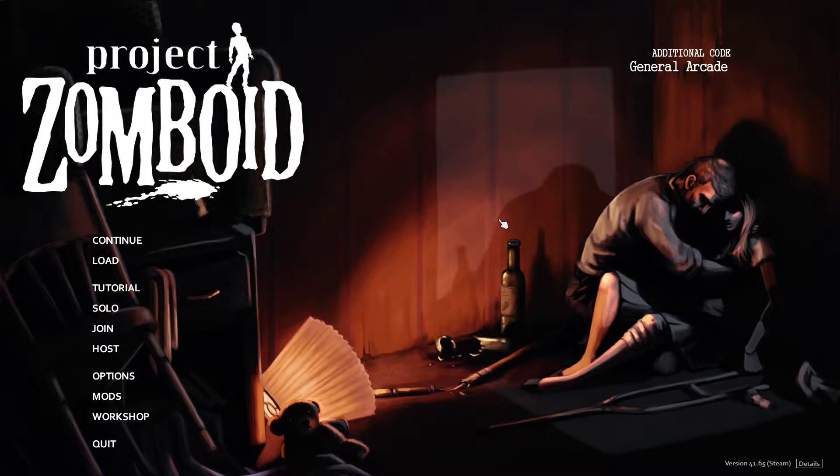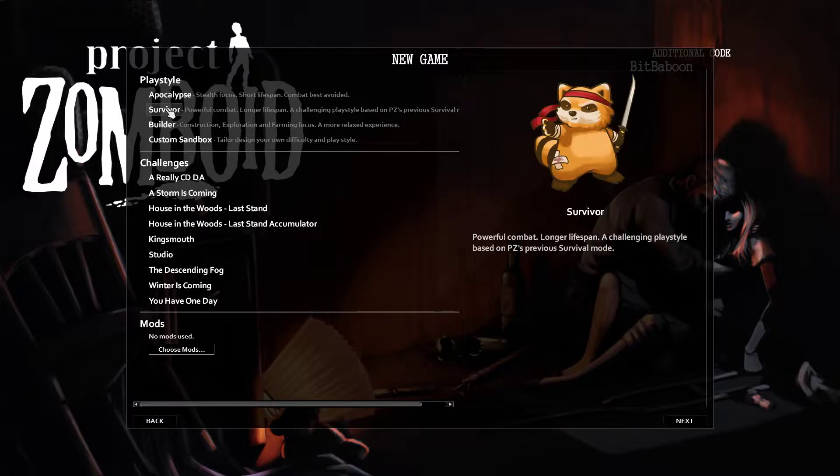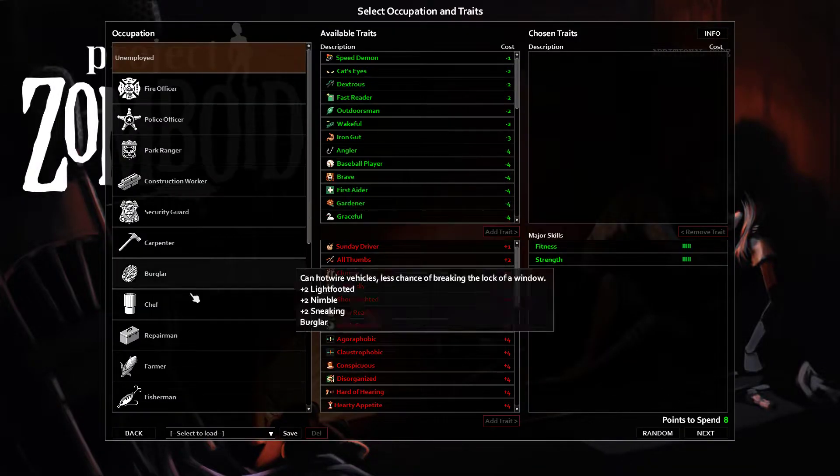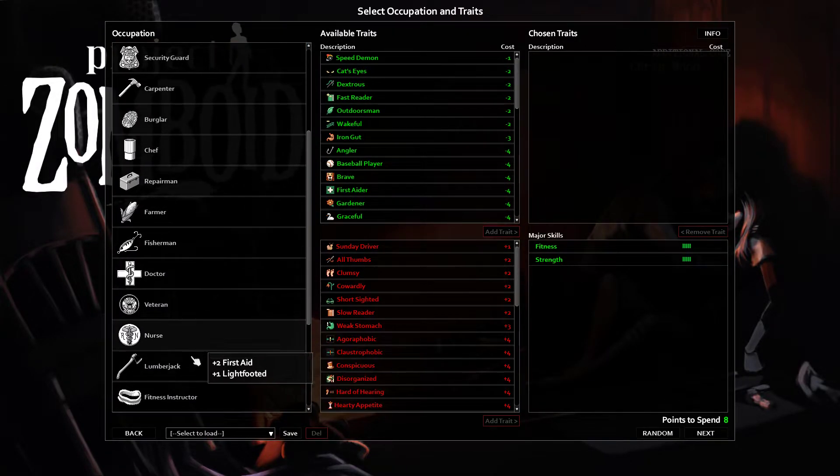Welcome back to the Belfry Ballers, this is Tristan. I'm finally going to start my Project Zomboid solo series on the survivor playstyle — basically your standard vanilla game. I'm going to spawn in Muldraugh, the easiest city in the game to start off at.